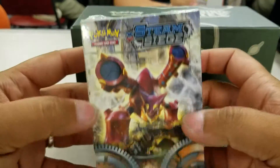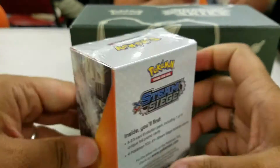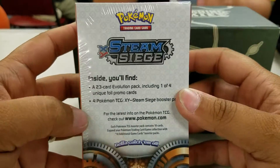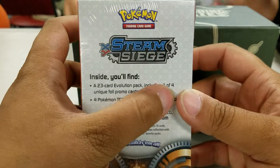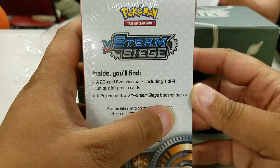This is Charizard GCTA. It's going to get really loud. This is the pre-release for Steam Siege. This is Volcanion on the front — a 23-part Evolution Pack, including one of four unique full promo cards and four Fuchsia booster packs.